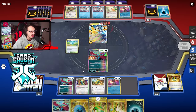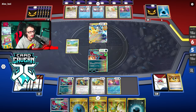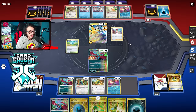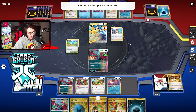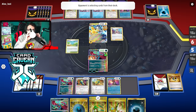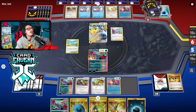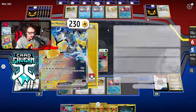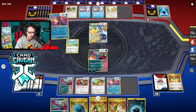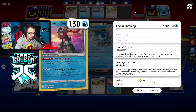We'll just Vengeful Fletching them — poke the Iron Hands for 130 and set up a two-shot. They have the ability to get Baxcalibur out but Amp You Very Much does not come active — they have to go for a Prime Catcher or Counter Catcher. Even if they do an Amp KO this turn, I just KO them and go down to three prizes remaining while they stay at four, so we're still in the lead.